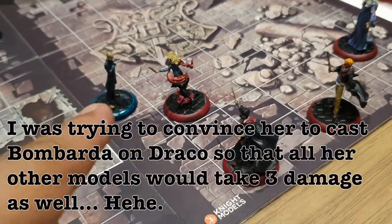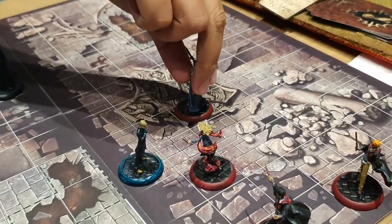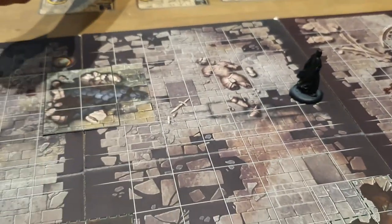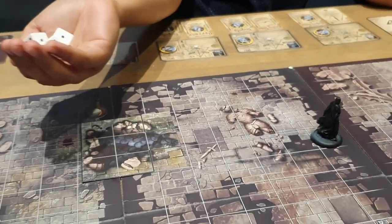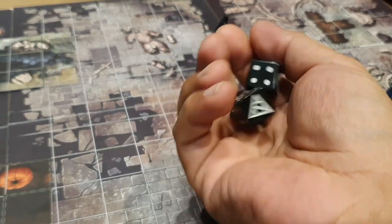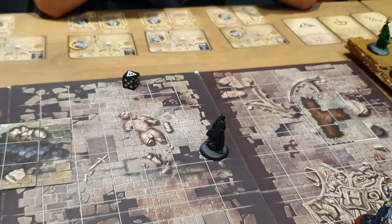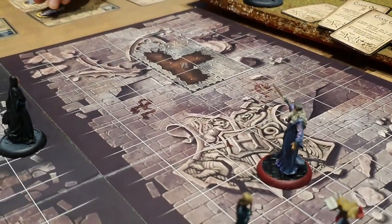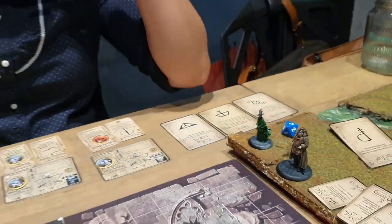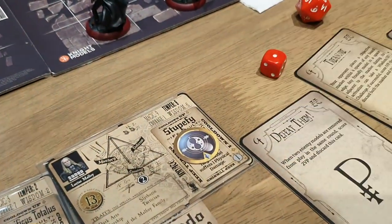Dumbledore decides to cast Bombarda on a Malfoy. Moving three spaces and rolling — five successes plus two for a total of seven. Snape rolls to defend: I need six successes and just barely make it, stopping the Bombarda. The most dangerous spell is now exhausted. Narcissa uses her husband's leadership to remove an exhaustion token, bringing me up to one victory point, and then she moves three spaces.